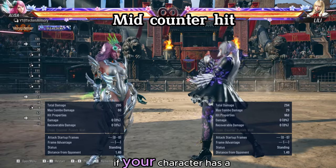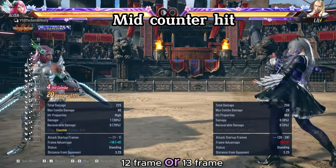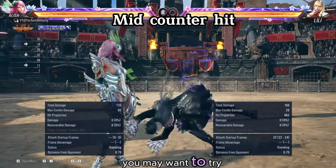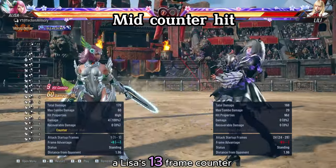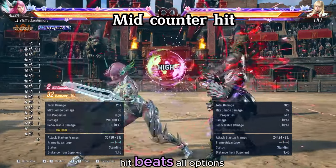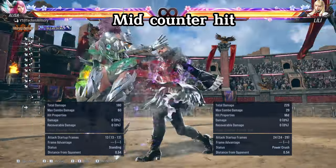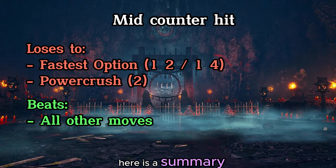If your character has a mid-12 frame or 13-frame counter hit string, you may want to try it. Elisa's 13-frame counter hit beats all options except the fastest option and power crush. Here is a summary.